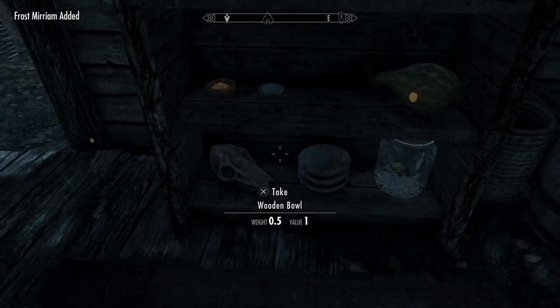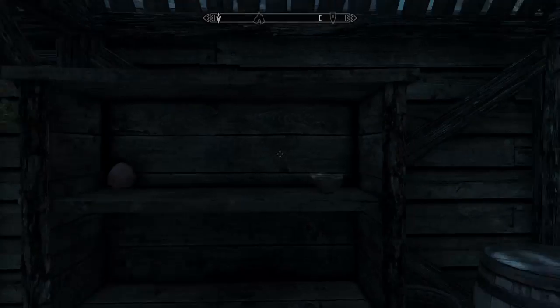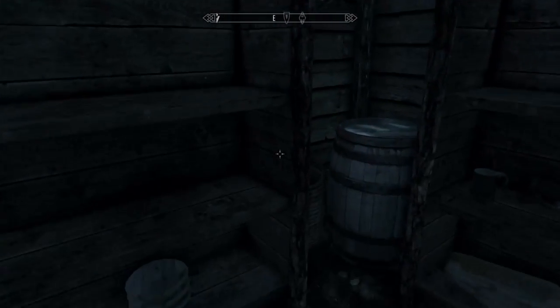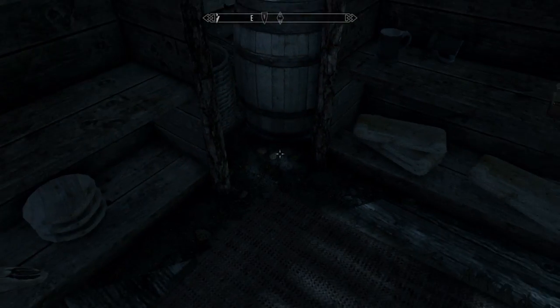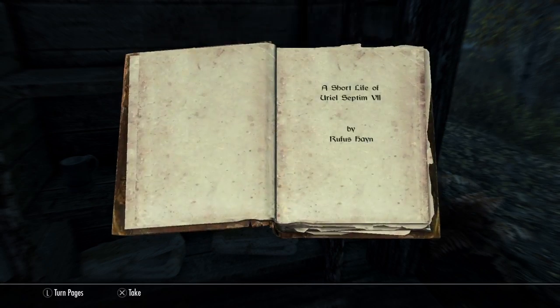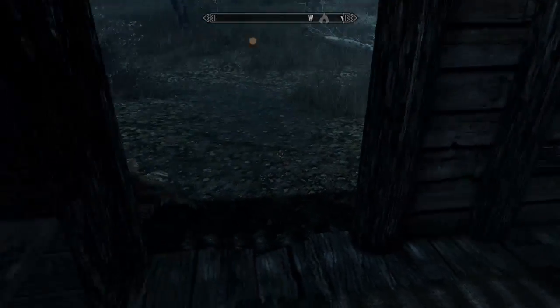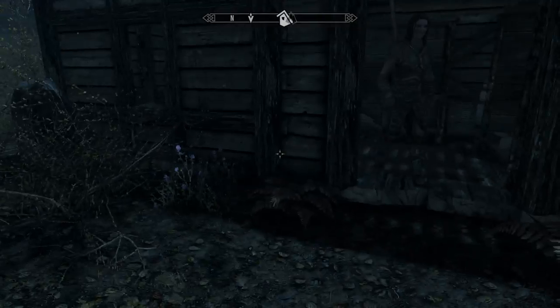I'm going to take that bucket with us. Butterfly in a jar - basically just nick everything they have in their shack. They're not going to come back, they're probably dead. Take what we can. Just take the books - not like they're going to be any value anyway, we can sell them to a library. Donate. Books are good for you, therefore take it.